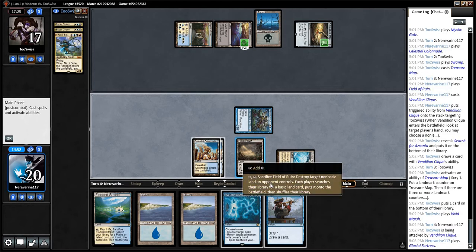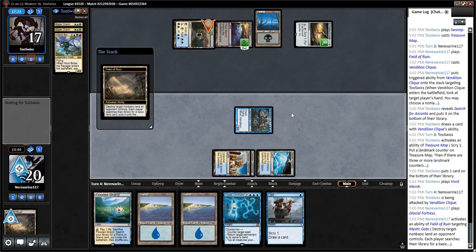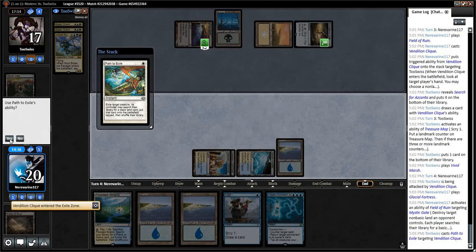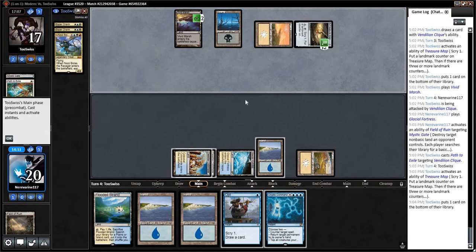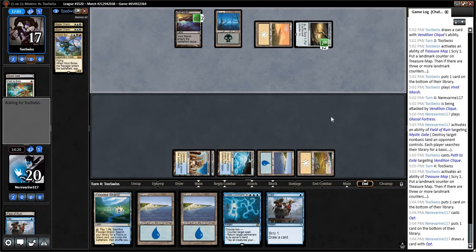Not sure which land fixes them more. They can't activate the Mystic Gate as it is unless I unlock it for them. Let's just get that, grab an Island. This might be a little loose, but just in case I did find a Path — that's too bad. So we're going to Opt here. Do I want to Detention Sphere their Treasure Map? I know they have double Esper Charm in hand, that doesn't seem overly exciting.